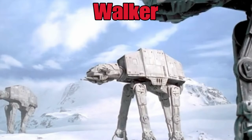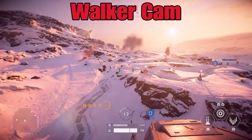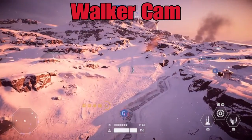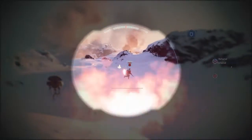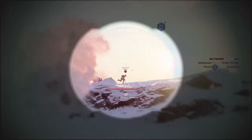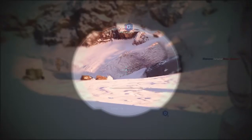Everyone knows what a walker is and you can ride along with it; however, its guns only have a very limited range, so enemies need to be directly in front of you to target them. It's not easy to do because the guns also have a very low fire rate.